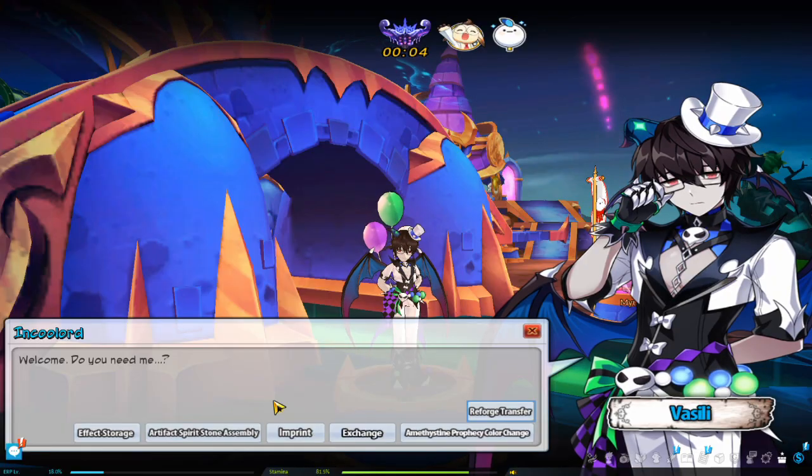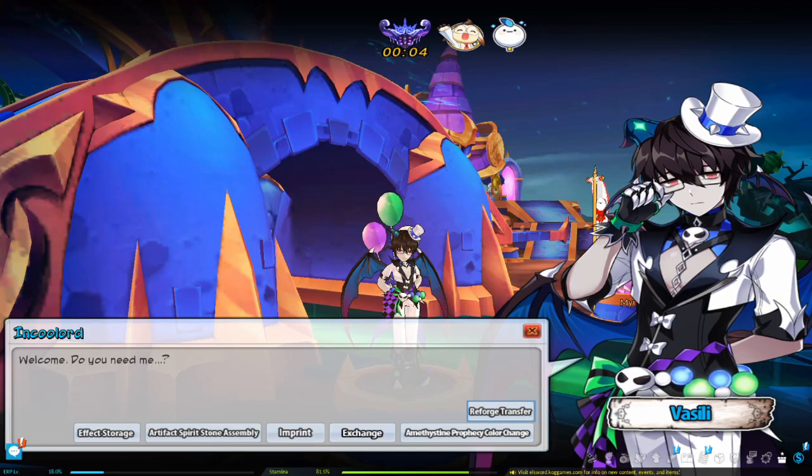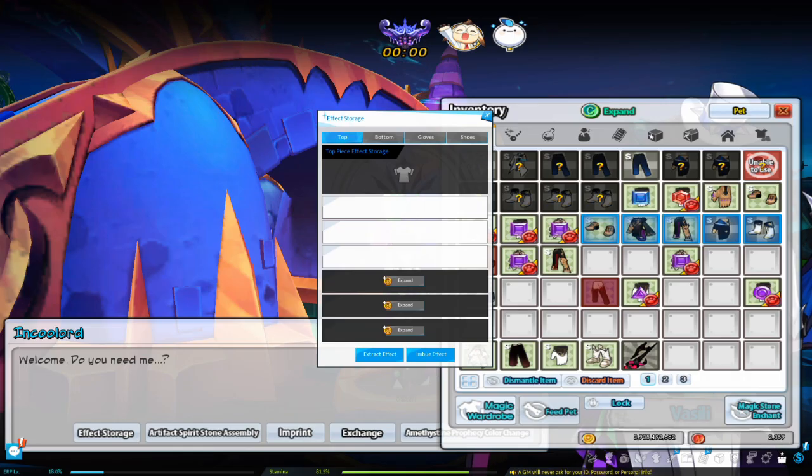Through Magmelia Town's Vasili NPC, shadow effects can be extracted, then stored or applied to Tenebrous armor. The effect storage box has three slots each for top, bottom, gloves, and shoes. They can be expanded up to a maximum of six slots, with each additional slot costing 2 mil ED.